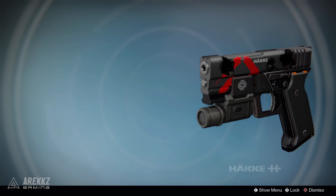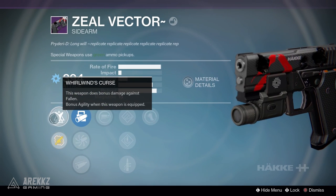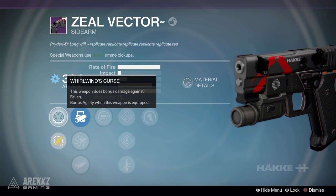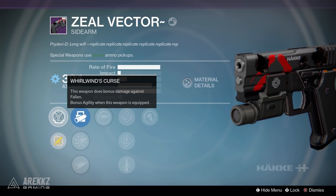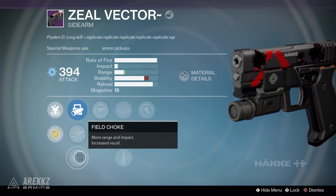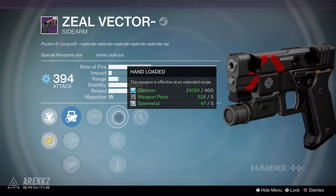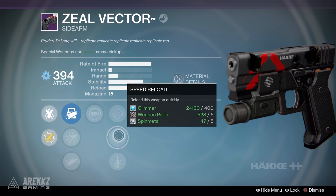After that I got the sidearm, Zeal Vector. Truth be told I haven't used this too much, but it does have a really good rate of fire, plus it has Reactive Reload and Quick Reaction — meaning that if you reload after a kill you not only get a damage bonus for a short period of time, but you also get increased agility thanks to the Quick Reaction perk, which will certainly have its uses during most of the boss encounters.